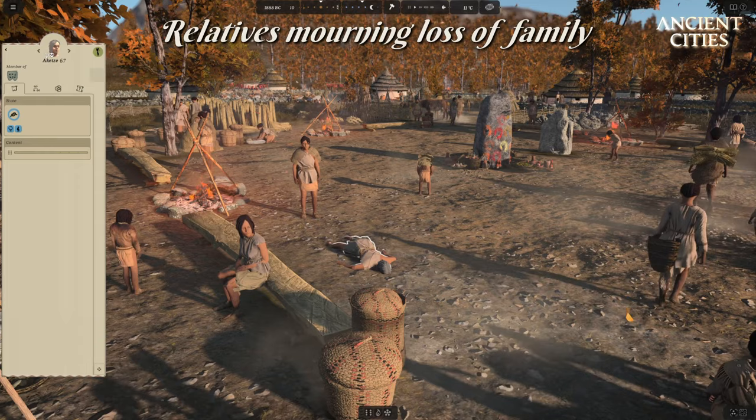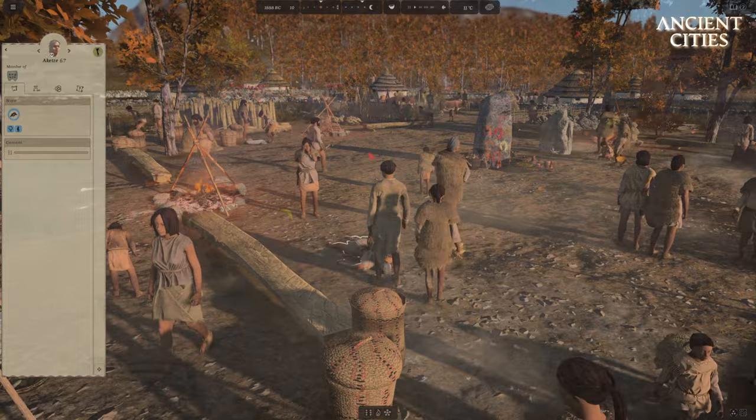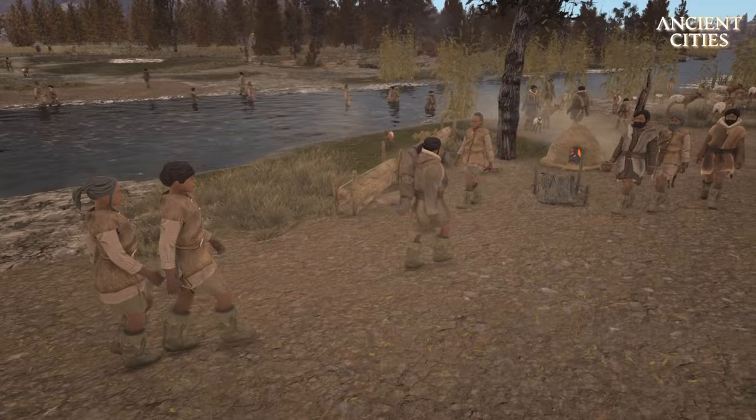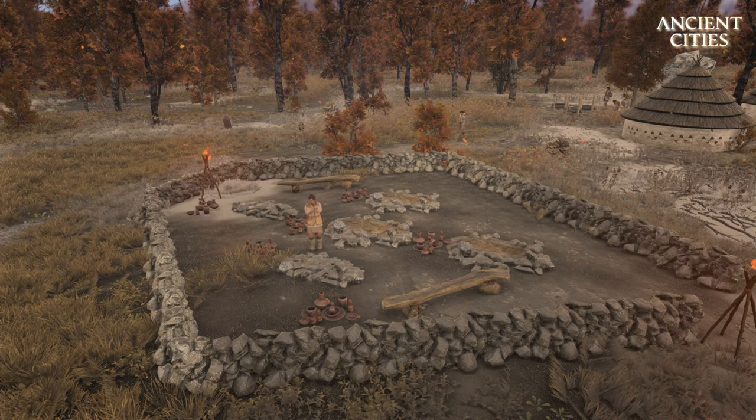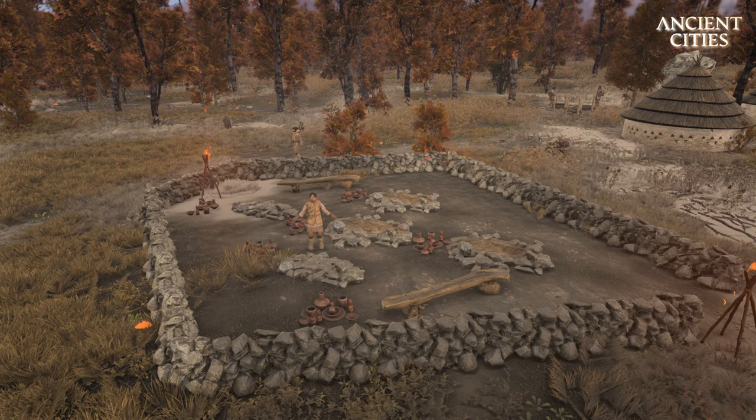We now also have changes in human behaviour when a relative dies. The relatives of the newly deceased will gather close to the dead relative before he or she is buried. After the burial, these relatives will with regular intervals go mourn and remember their relatives by their graves. So make sure you have the graveyard beautifully planned out with benches and lights for the relatives seeking peace by their loved ones' graves.